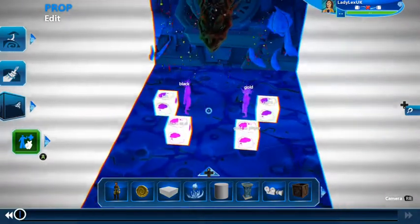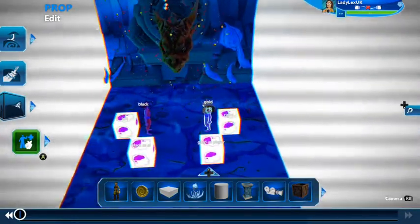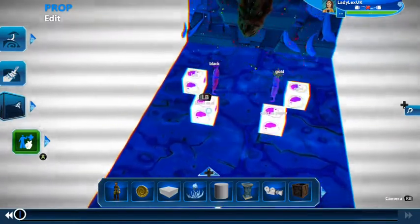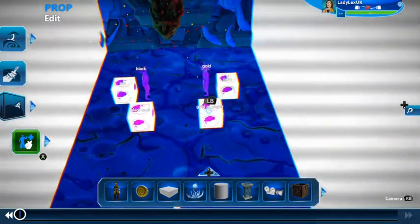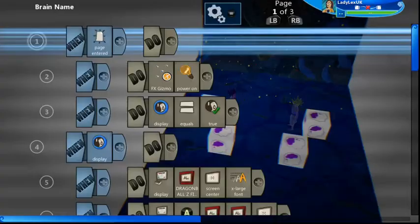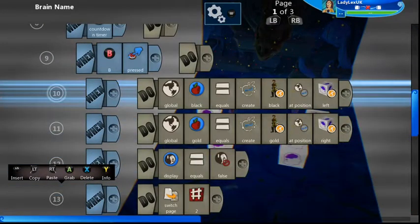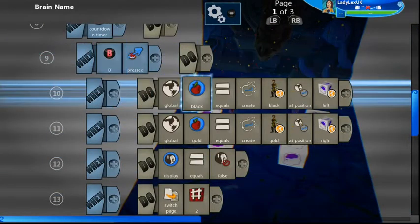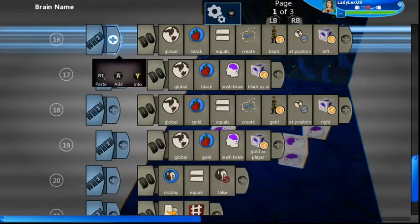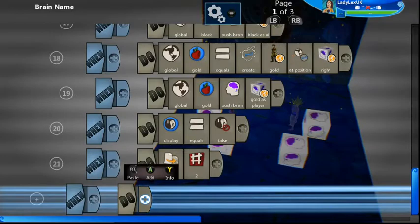I've got a black and gold character. Their default brains are: this is my player and this is the AI. But if I want to play it the other way around, I've got a brain in here for the black player to play as AI and the gold player to play as the player. In here is a spawning point, and in here we've got the controls. If I press B it's going to create my characters, but if I press A it will create the characters and push their new brains into them so you can play as a different character to the default.